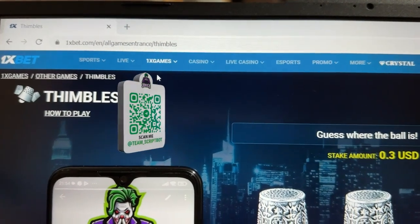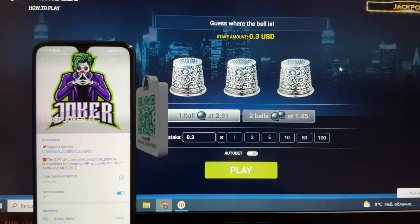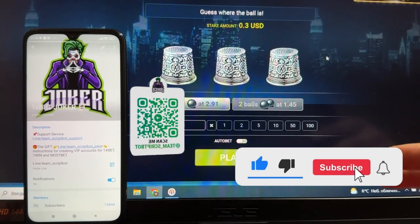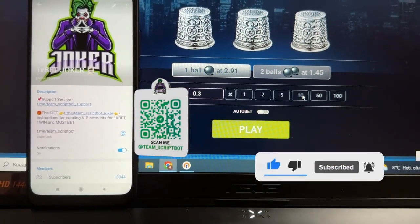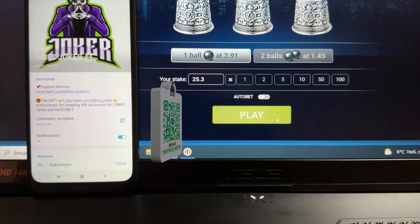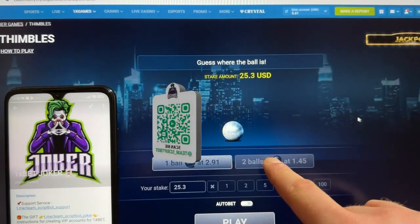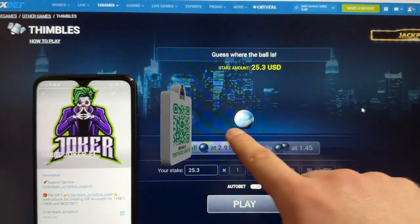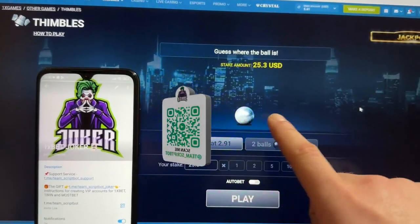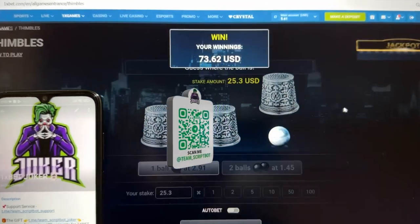I'll refresh the official website page and let's begin — let's make money online. But first, like this video, subscribe to this YouTube channel and press the bell. My first bet will be 25 dollars. I press the play button — bet accepted. You can see my first round, and the Windows script symbol starts working. I'm waiting for the bot to stop.